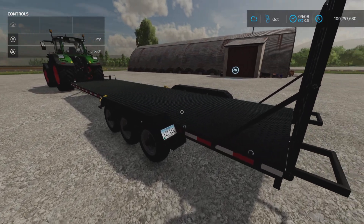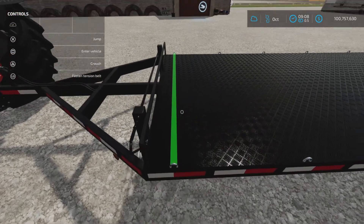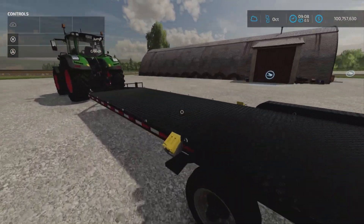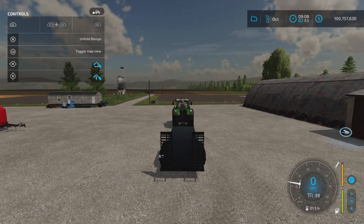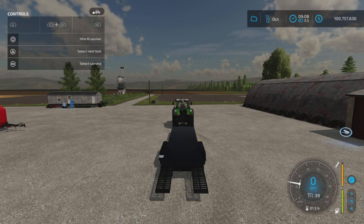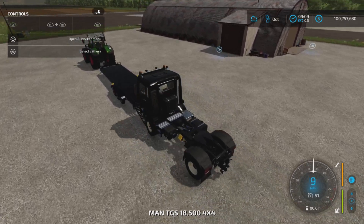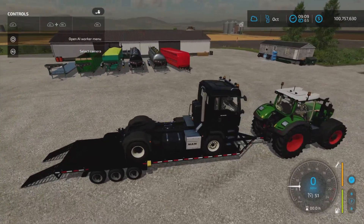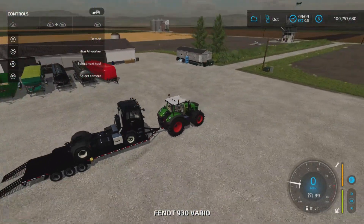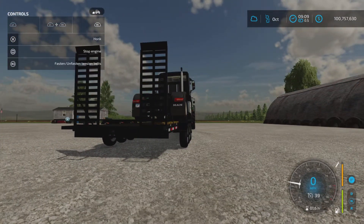First up we're testing the flat deck — this is the non-auto-load version with straps, purely for hauling equipment. L1 and X unfolds the ramps automatically. We have fasten and unfasten belts on R1 and R3. Let's drive a semi-truck up — lots of room, very nice. Shut it off, get out, fasten the belts, and L1 and X folds the ramps again.